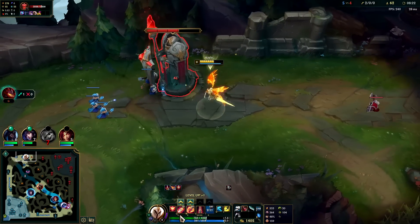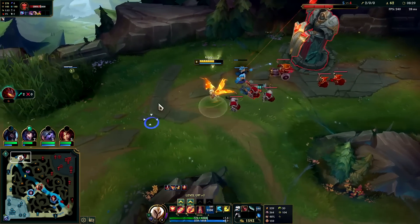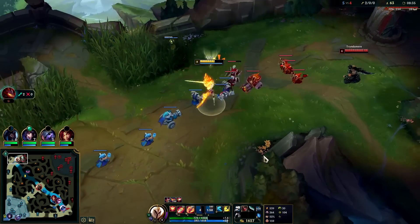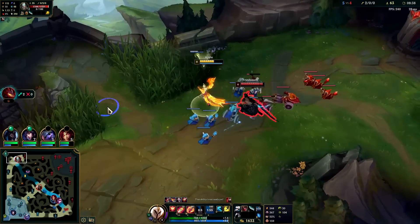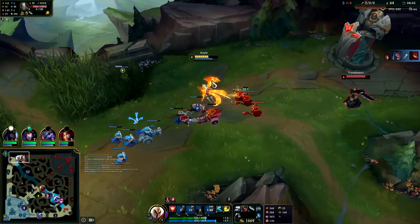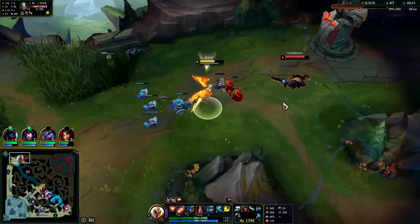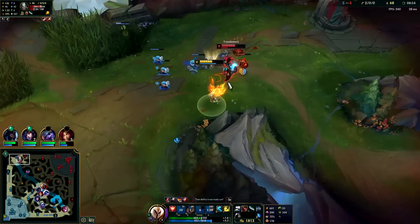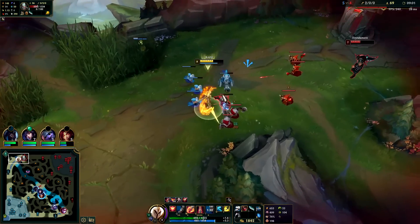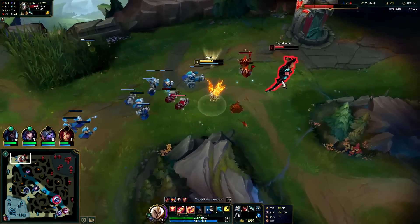In a ranged vs melee matchup both sides really need to get early tier 2 boots or you get kited out. Swifties are perfect against Tryndamere and Nasus since they have slows — very strong. He doesn't have fury and my passive is full stacked. Auto into Q, auto E reset W. He's losing all of his health and since my passive is full stacked I'm moving 430 in combat with the extra 10% from passive.